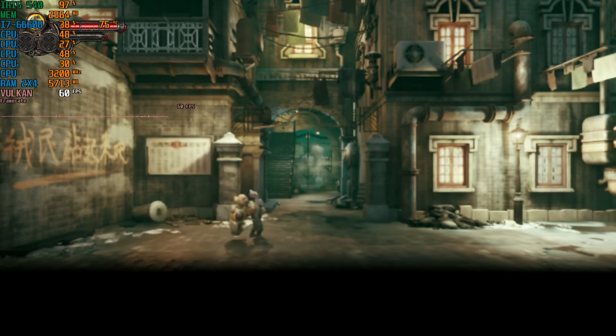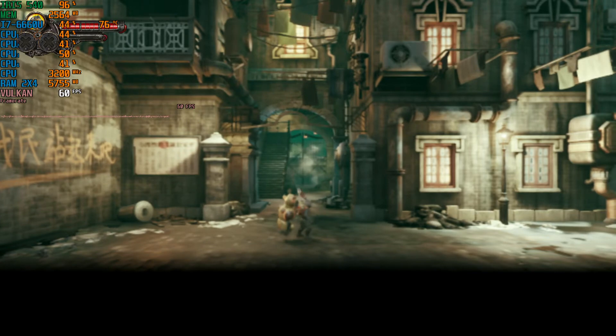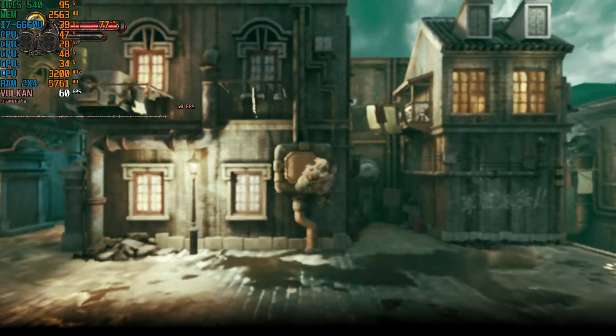Welcome back to Javon on Rule 16. I am your host Javon and today we have a brand new benchmark. Today we're testing out Fist Fortune Shadow Torch for the PC. We're running this on my Intel Core i7-6660U with the Intel Iris 540 integrated graphics and 8GB of DDR3 RAM in dual channel memory mode.